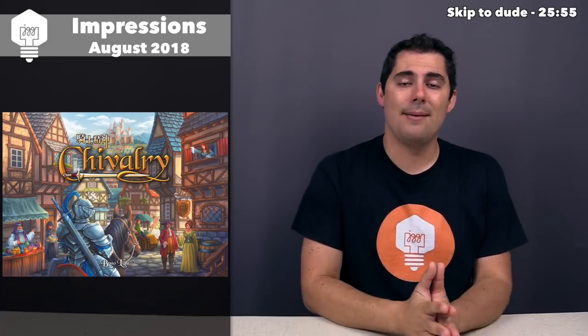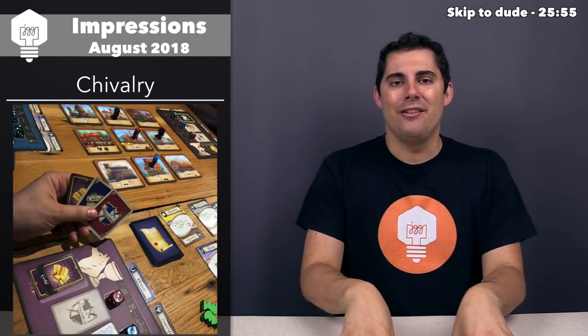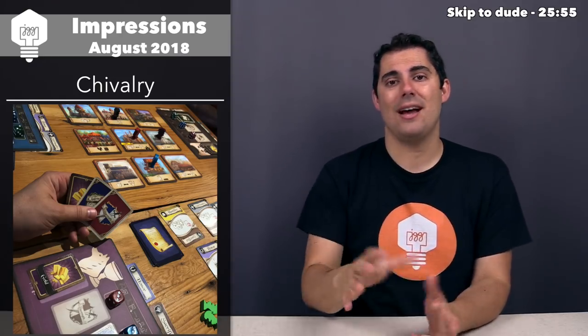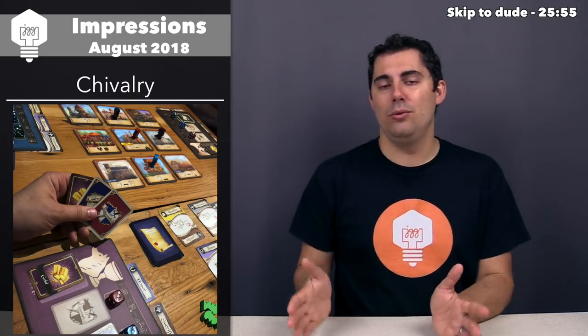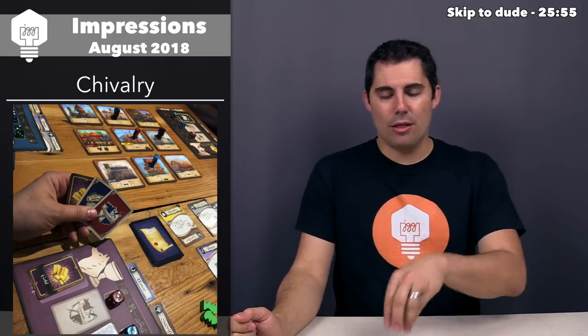Next up is game number four: Chivalry, sent to me by Transit Games, a Taiwanese publisher. You are all knights trying to acquire the most attributes — things like honor, humility, justice, and sacrifice. You do this by running around a rondelle in the middle of the board. You play a card onto your player board, which has red, green, and blue spots associated with dice, and the die value determines how many spaces you move around the rondelle.